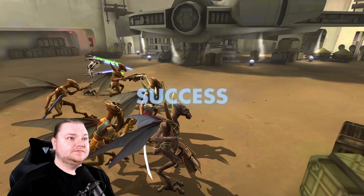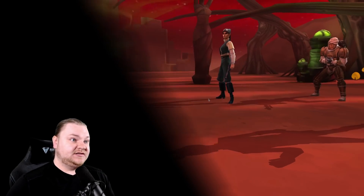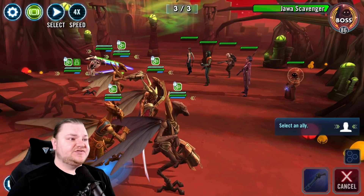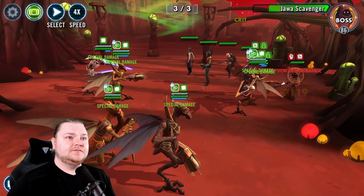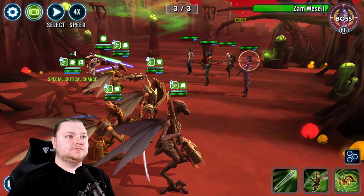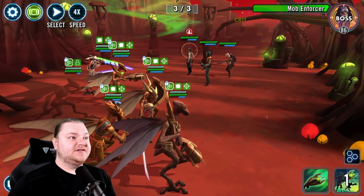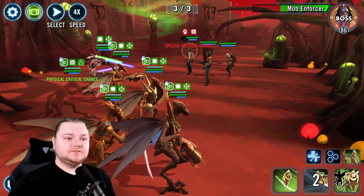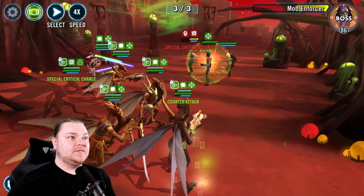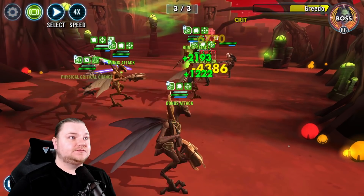AoE on Grievous — love it, boom, get him gone. Zam, Greedo, and of course when you think Zam and Greedo, you think Jawa Scavenger. Gone. Let's just drop those Exposes — all right, boom, gone. Probably could have used that on someone else but that's fine. Mob Enforcer — what a pro.